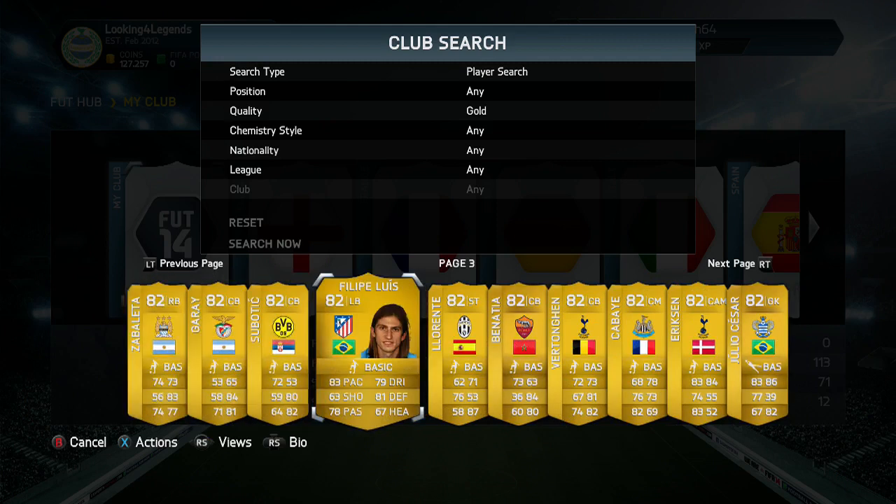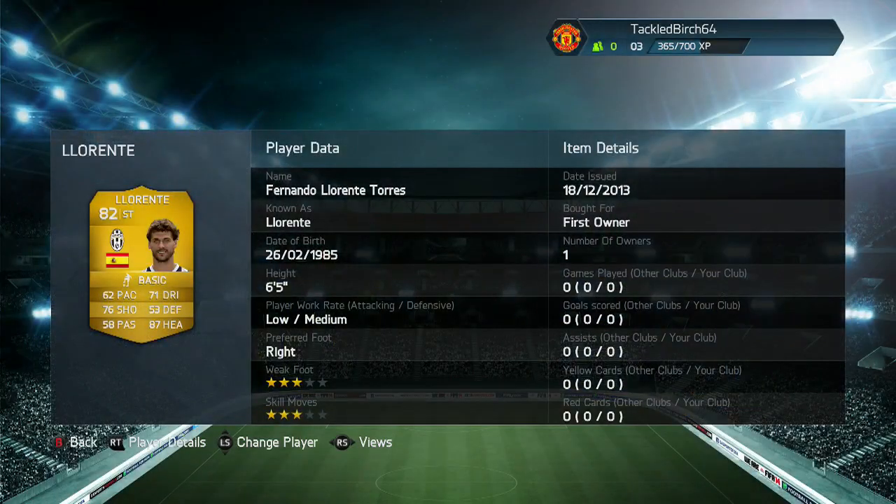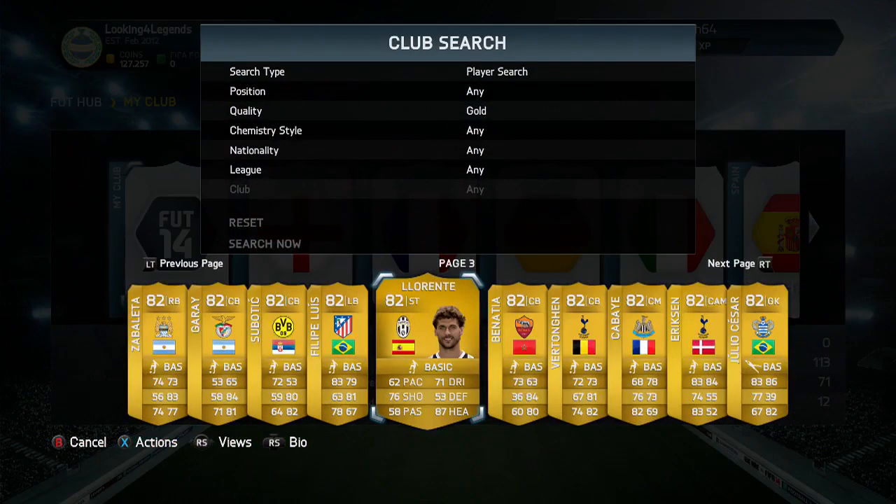We have Zabaleta, Gareis, Subotic, Felipe Luis, and Lorente — who you all know I absolutely love after the Journey to Juventus series. He got an absolutely ridiculous goal-scoring record for me, especially when he has medium or low work rates as an attacker — you're just like, really? How does that even work? But he does have the power header trait and he is 6'5, so he got me a lot of headers.